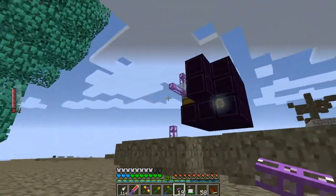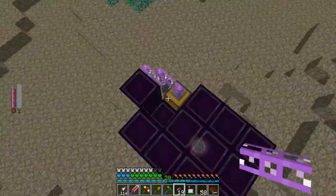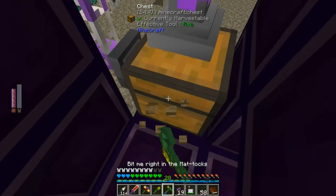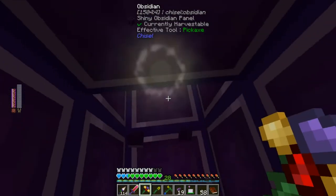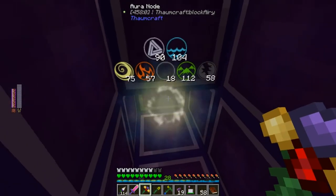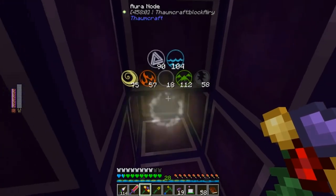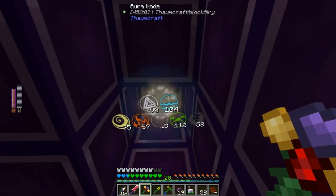Even with the obsidian casing, sometimes mistakes happen. While I'm repairing this, let's get a look at how the node is going. It's a very uneven process, as you can see — it's mostly stocking up on Aqua, Terra, and Ordo, but it is going. That node is getting pretty powerful. I'm looking for at least a hundred of each.